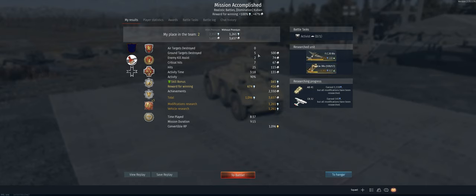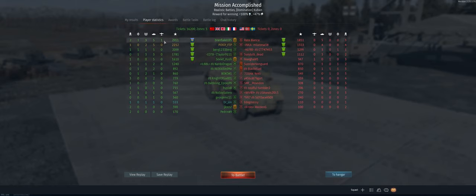Decent run with the AB41 — we got lucky that the first guy missed us and then we were able to take advantage of the flank over there, getting ourselves five kills, second place on the team. Hope you guys enjoyed the video, I'll catch you on the next one.